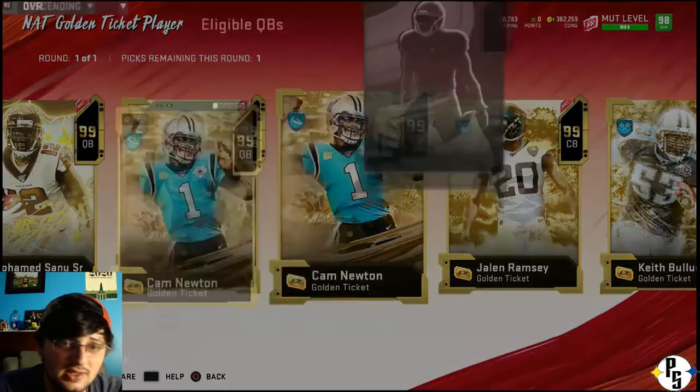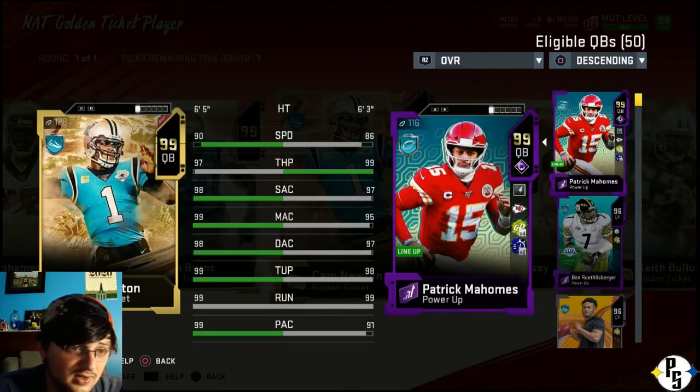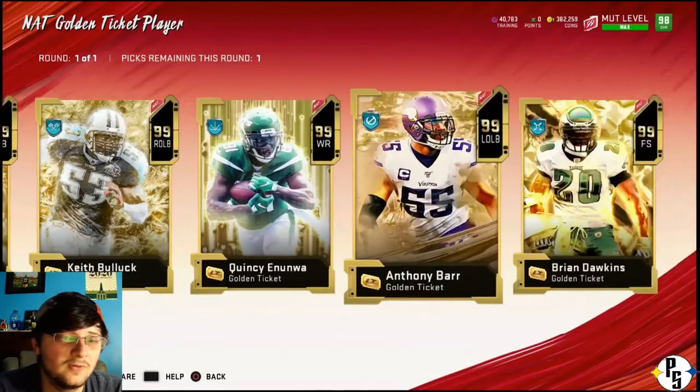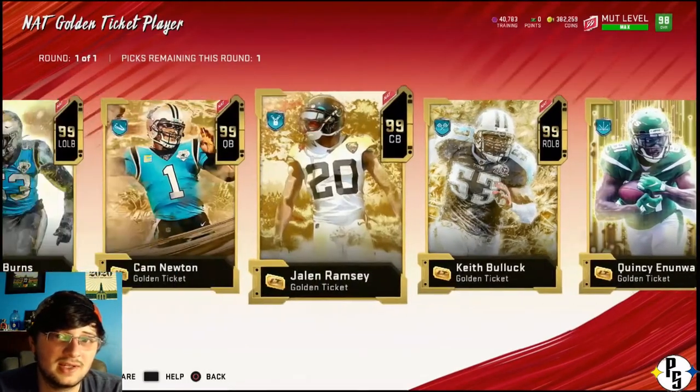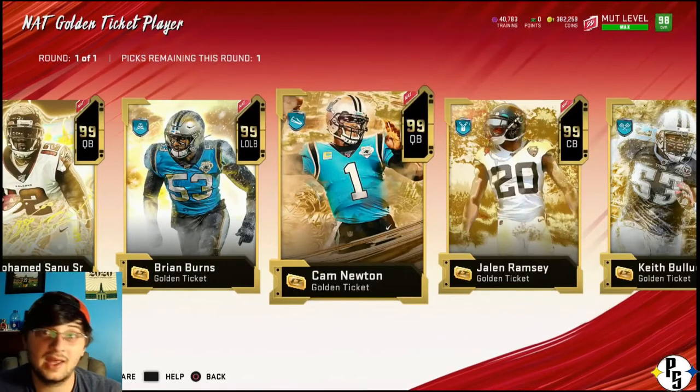Cam Newton's another one. He's going to have Mahomes in speed and he's got him in the throwing stats really, so he's a really good quarterback as well. He'd have 99 deep with my chems and he'd probably get to 99 throw power as well, so that'd be a really good quarterback to have. But overall, Mahomes is a nice quarterback and I don't take off with my quarterback that often.